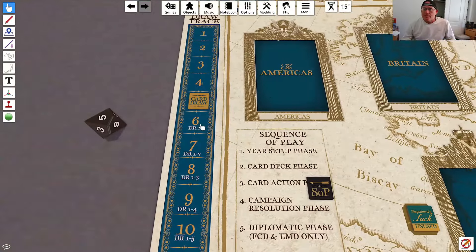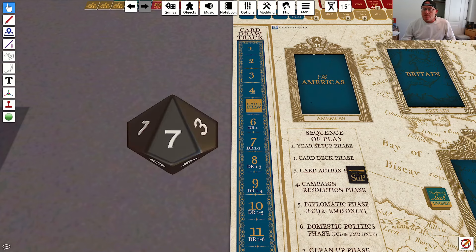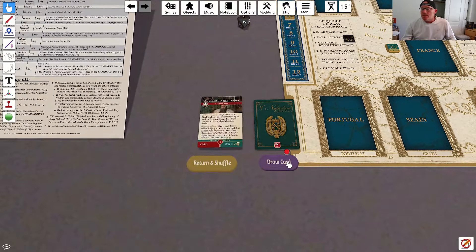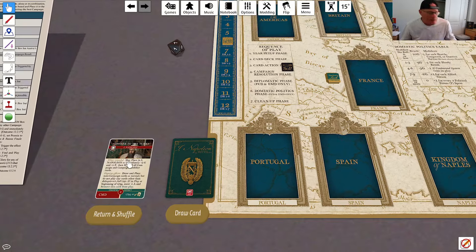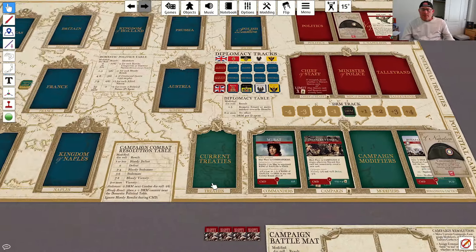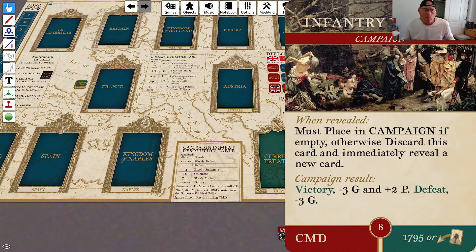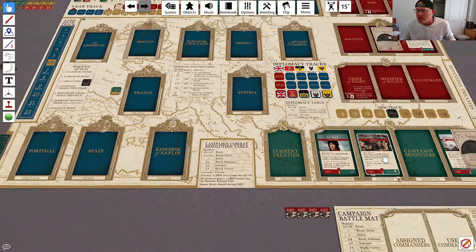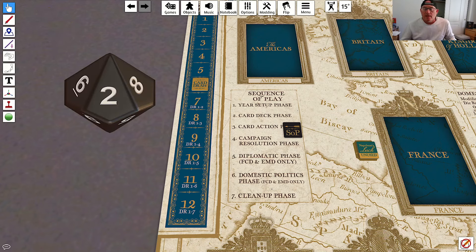The space the card draw marker is about to move into has a DR1 on it, so we roll. On a 1, this year ends — but we rolled a 7, so the year continues. We advance and draw Advisor to the Turks: I can place this in iNapoleon to immediately gain 5 glory and 1P, then discard all campaign and campaign modifier cards. This would prevent me from having to fight the Infantry Vendée campaign. But I don't think I want to do it — the main reason is I would have to spend my only admin next turn to come back. My guess is I'll fight this campaign; I won't have any glory anyway, so victory or defeat hardly matters. We roll, and on a 1 or 2 the turn ends — and we rolled a 2, so 1793 ends.